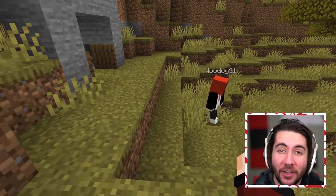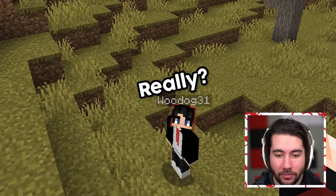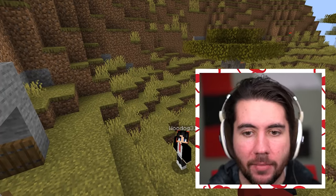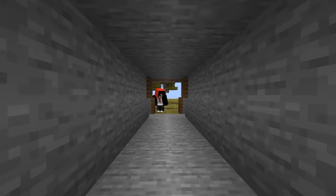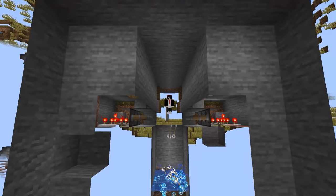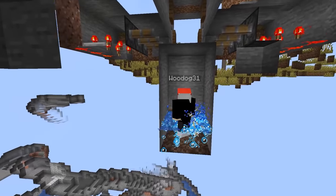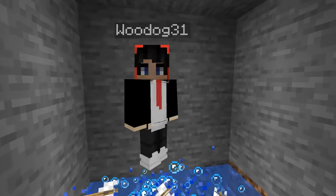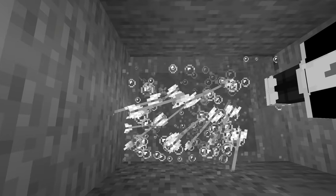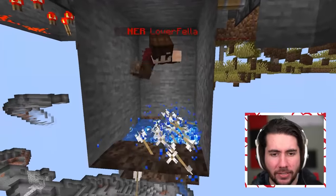Today, WooDog is going to be our first contestant racing through this very difficult trap course. If he survives with one life, he's going to win one of the best items on my Minecraft server. WooDog, your time starts now. He falls into the arrow pit — it looks like the arrow pit doesn't actually work as well as we thought. The arrows kind of just bounced there, so it's not going to kill him but he'll be stuck and eventually die from starvation. That means the arrow trap is going to need to be replaced — maybe we'll just replace it with some lava.